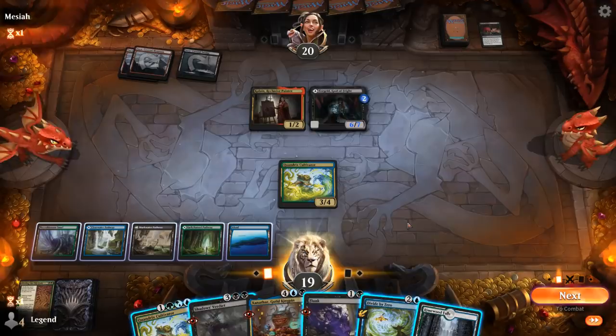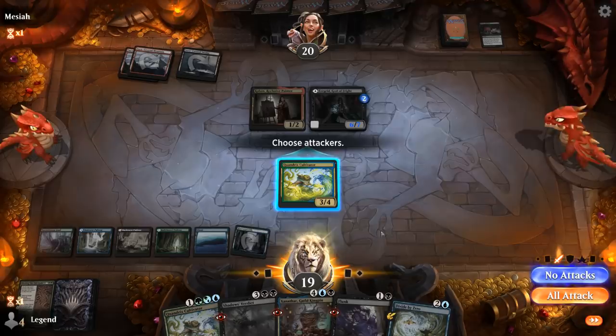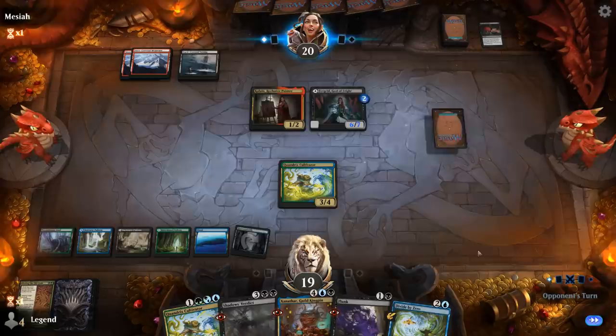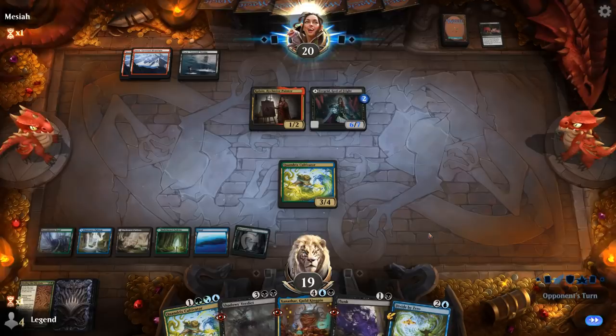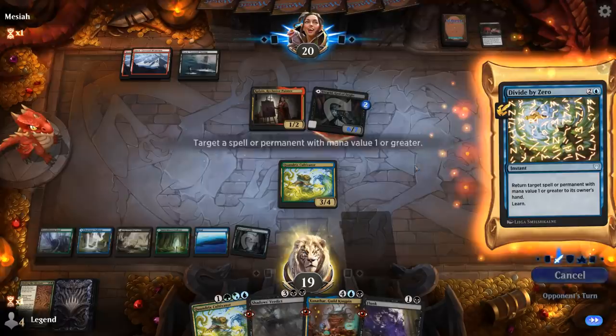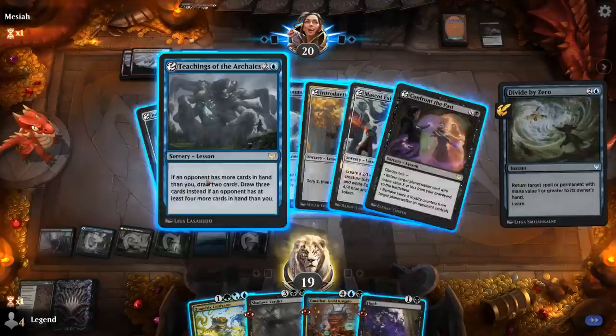Could wait for them to cast a discard spell — I'm probably going to get a three-mana card draw spell with Divide by Zero, so I don't need to cast it right now. Unless I want to hit for three with Cultivator, which I don't care about too much. We'll wait for them to maybe cast a discard spell or something that makes me sacrifice, then I can Divide in response. If they attack I'll be forced to Divide. We'll go with Teachings.